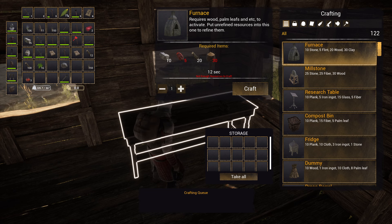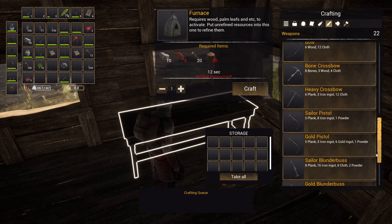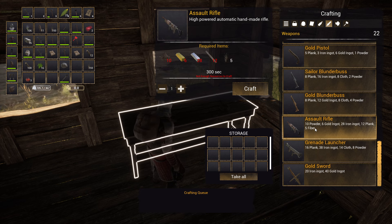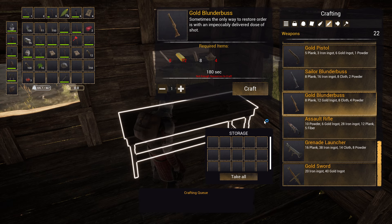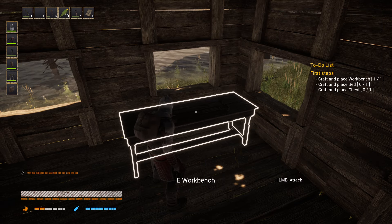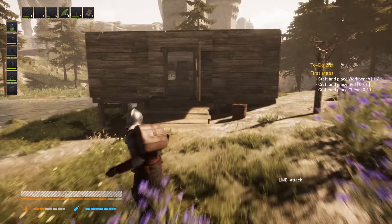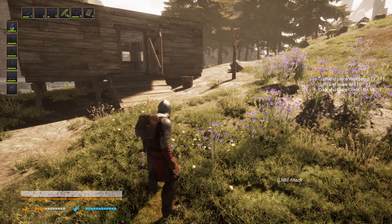I put my workbench out and guess what — you can make a grenade launcher and an assault rifle in this game! I'm not really sure how that's going to work because every enemy has a sword or something, but that's really cool. You can make guns too, so I was really surprised that you can craft that in this game.